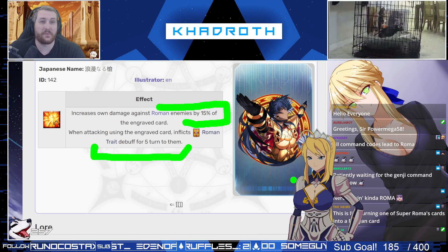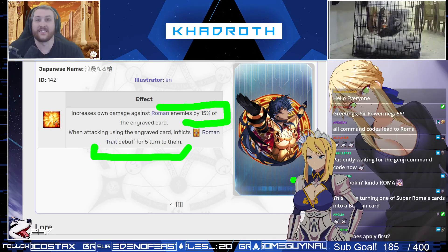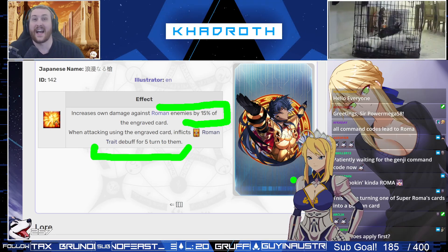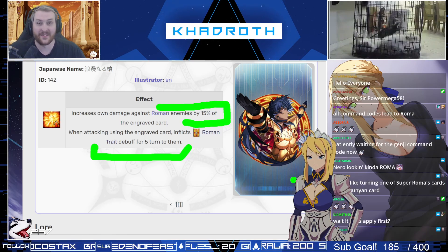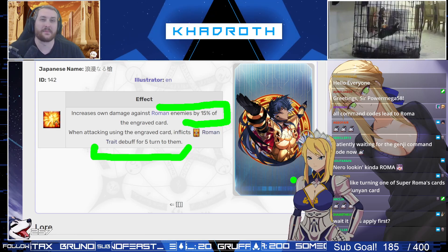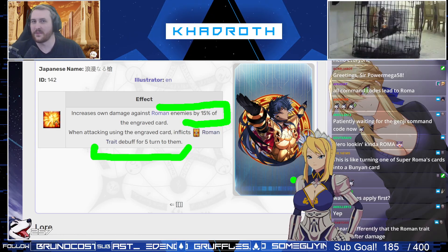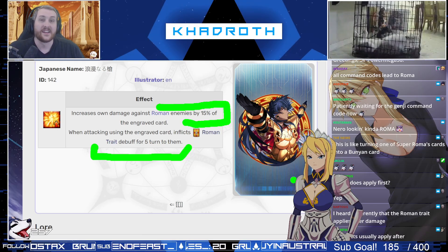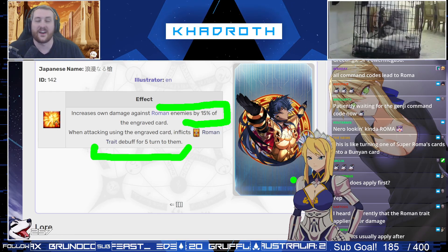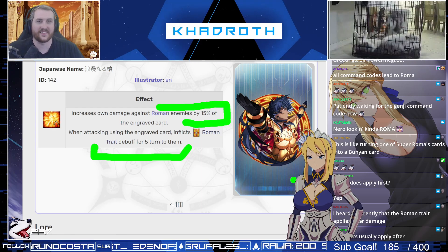I just wanted to do this quick PSA to make it apparent that this command code does actually apply the trait before the card damage. It is a very solid one. Let me know what you think about this command code — did they go maybe a little too far with this, or would you like to see more along this side of things? I'll be curious to hear your thoughts. Thank you guys for watching, and I'll see you guys later.